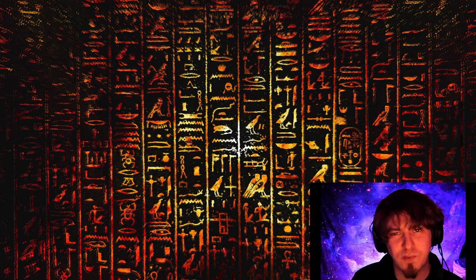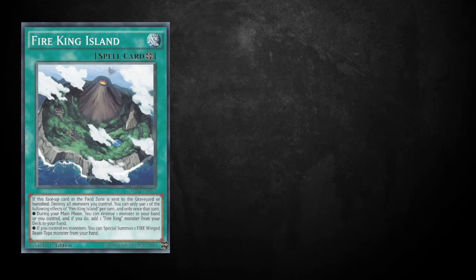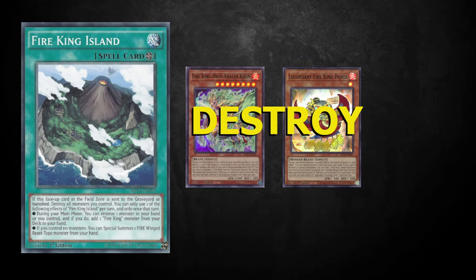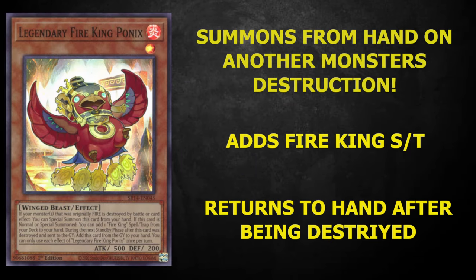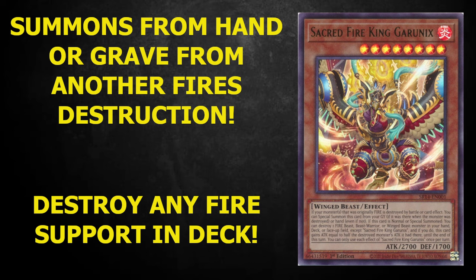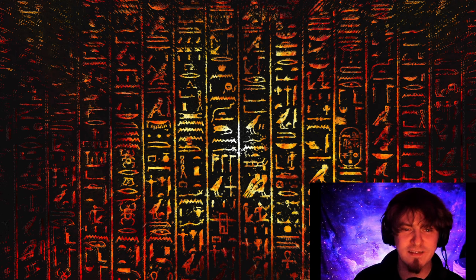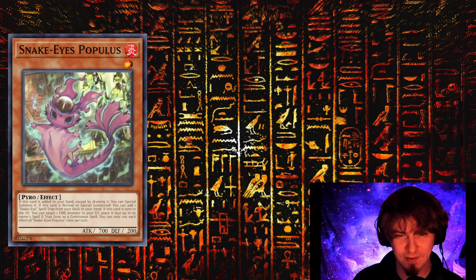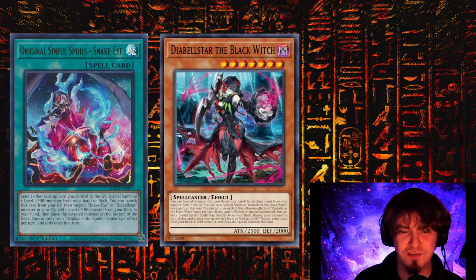To start things off, we always have to know thy enemy. So what should you be expecting from the Fire King matchup? Fire King is renowned for their ability to destroy their own cards and then activate those destroyed cards in the graveyard to summon out multiple resources and even boss monsters from their main deck. Much like other top decks, we're seeing them utilize the Snake Eye engine with Populous, Ash, and even the original Sinful Spoils and Diabellstar.